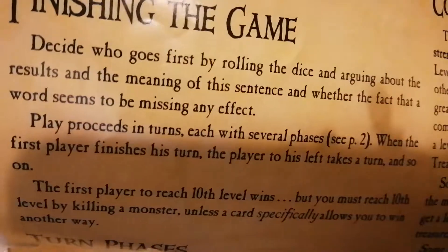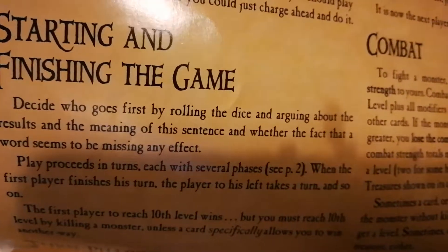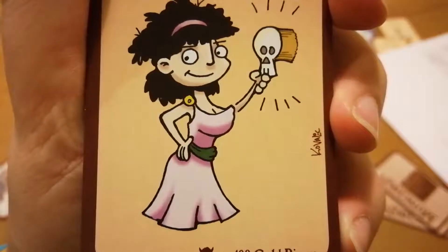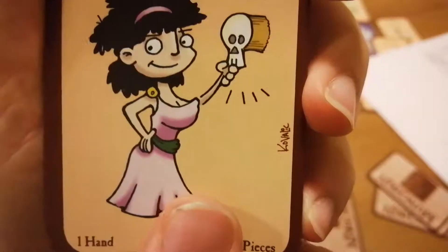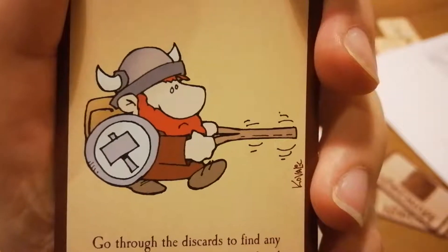For example: 'Decide who goes first by rolling the dice, and arguing about the results, and the meaning of this sentence, and whether the fact that a word seems to be missing has any effect.' Witty. The artwork is pretty cool — it's all done by John Kovalic from The Dork Tower, and it really suits the style of the game, i.e. not all that serious.